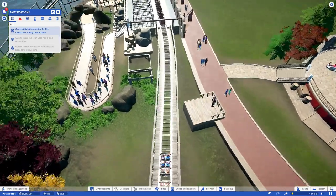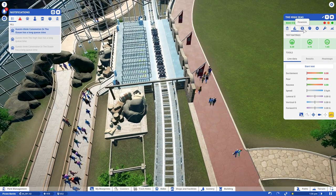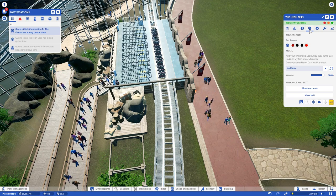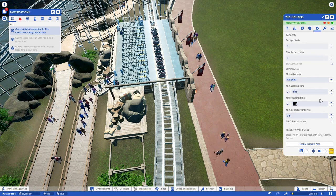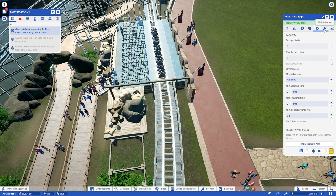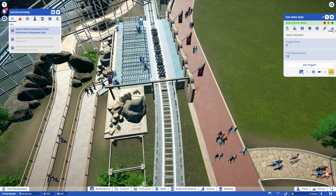In this game, when you have better queue scenery — more flowers, trees and stuff — the ride rating goes up and people want to pay more for your attraction, which is really handy. The same counts for this roller coaster. Let's have a look — it's a good coaster, all green. I'm going to make it 22 bucks. I want a full load, maximum 90 seconds wait so the other coaster can come in, maintenance every 30 minutes.